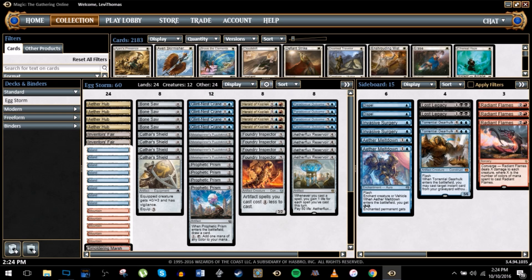The land base is a very simple blue-red splash black for Puzzle Knot cracking and various sideboard cards, which we'll get to. I also added in two Inventor's Fair because I felt like if you're going to play that card, this is the deck to do it in.